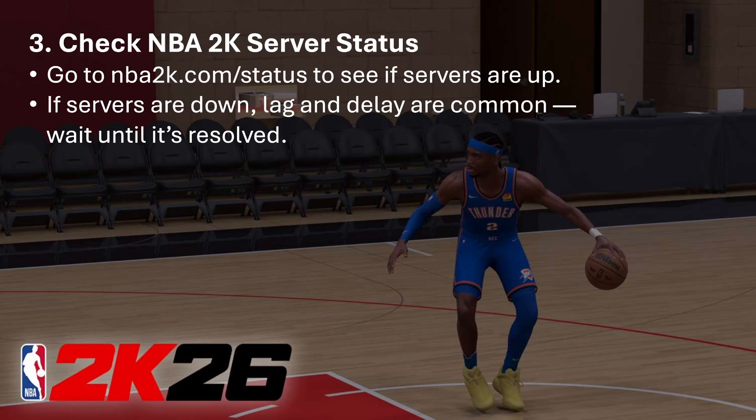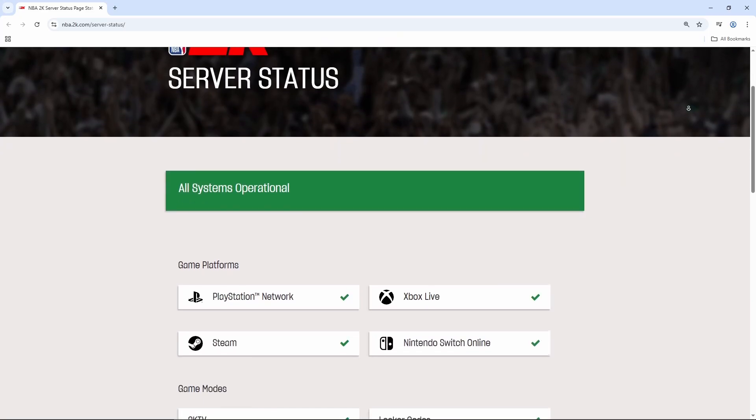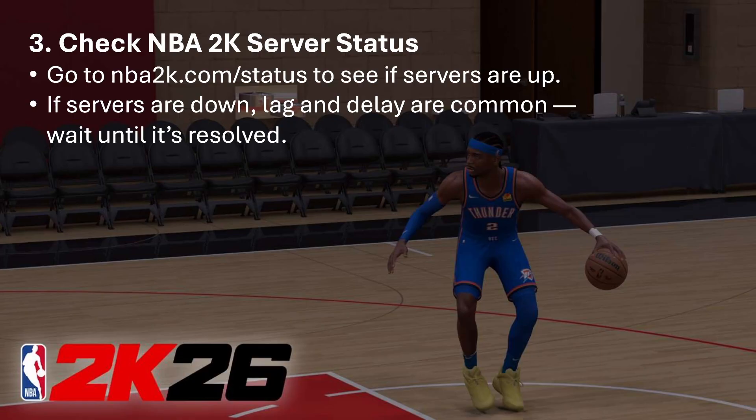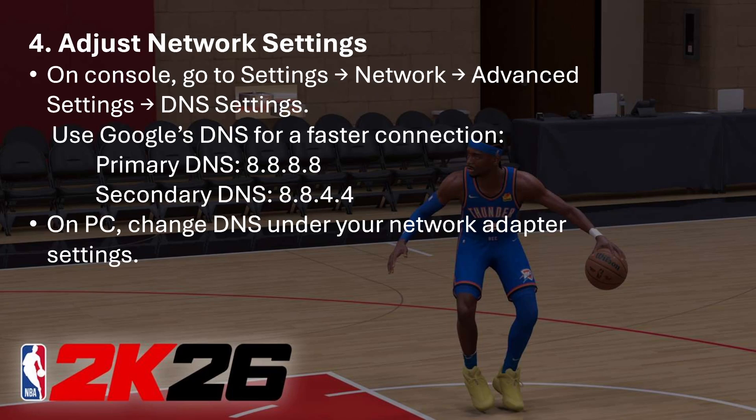You can also check the NBA 2K server status page, because sometimes the problem could be from their end, not yours. Go to NBA2K.com/status to see if their servers are up. If servers are down, lag and delay are common — just wait until it's resolved.